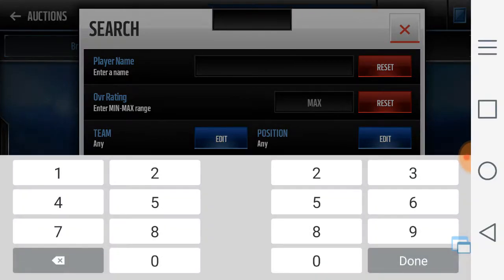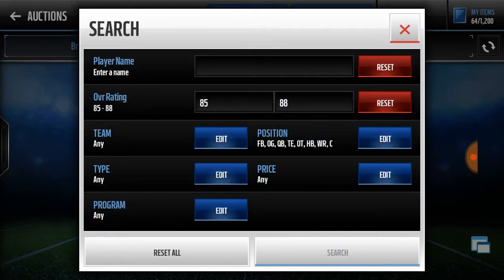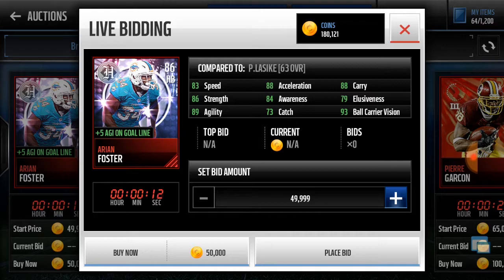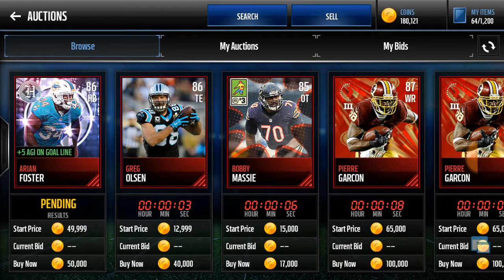Let's go to the first lookup — 85 to 88 overall, offense. The first three cards are the ones we have to choose from. We got an 86 Adrian Foster and a Greg Olsen tight end. That's hard because I feel like I might get a halfback later, but let's see his stats. He has pretty good stats. Greg Olsen has 83 speed, which isn't the best speed. This is actually tough.